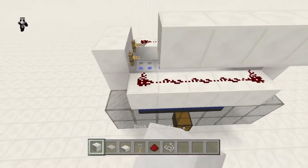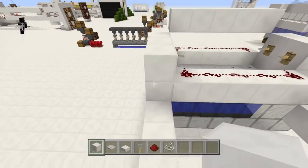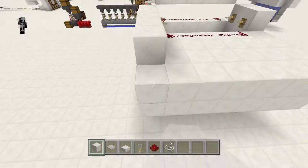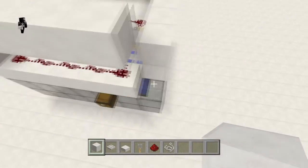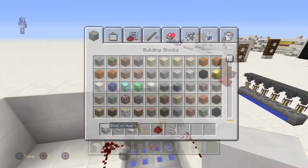Now put a piece of quartz on top. You should actually enclose it completely so baby zombie pigmen don't run out, because those are only one block tall. But for this tutorial I'm not going to bother with that. I'll fast forward through this while I fill in the rest of the ground to make it seven by seven, and we'll make a wall that is three blocks taller than your floor level.